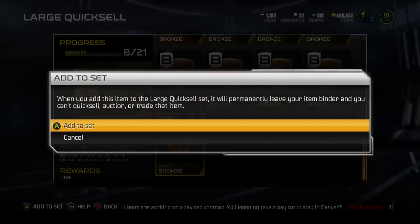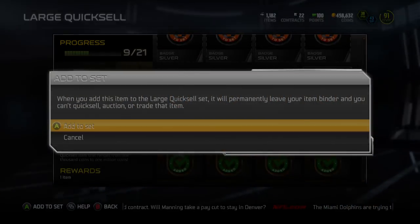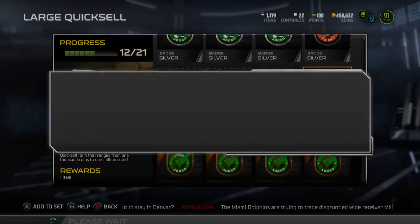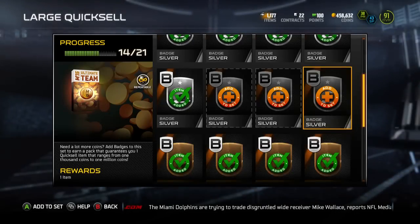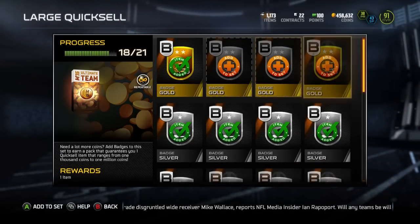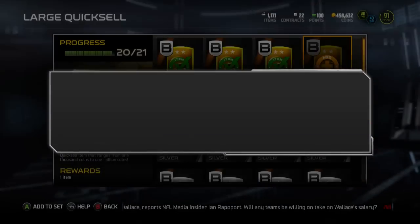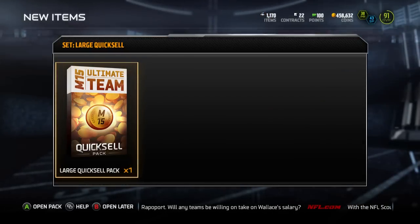Not only can he catch it over you, he's going to bomb you deep. He's going to be the strongest receiver with the best run block. There's only one corner in my opinion that's going to be able to somehow contain him, and that's the 97 overall Dominique Rogers-Cromartie. That's the reason why I'm doing this large quick sell right now — not to get Calvin Johnson; I personally have no interest in him. Stiff is going to try to get him, but I'm trying to get DRC.